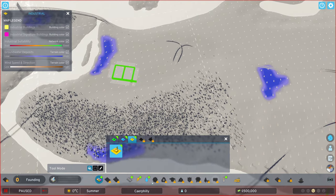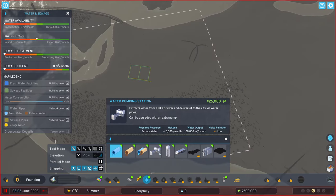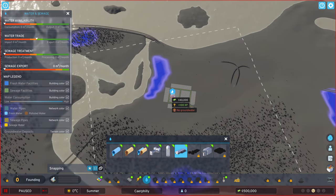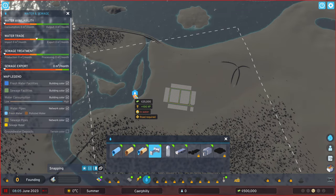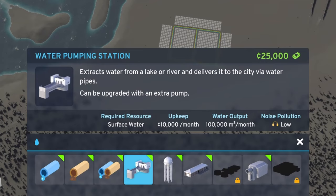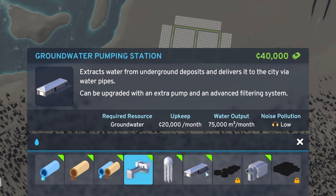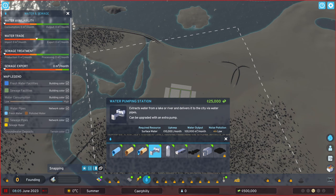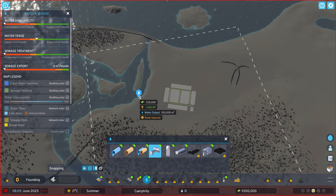Let's actually start by getting our services set up. We need to set up a water pumping station. We can do a ground water pumping station or take it from the river. This one is 10,000, the river one is 20,000, and there are water towers at 30,000. All of these are low pollution. I think I'll go with the water pumping station at the edge — it seems like the way to go.